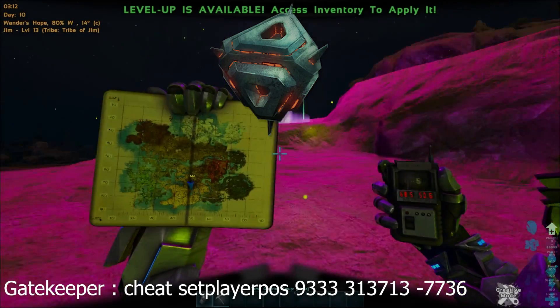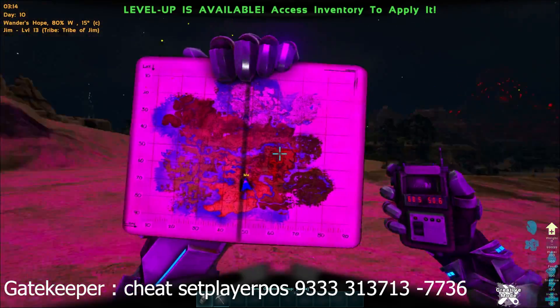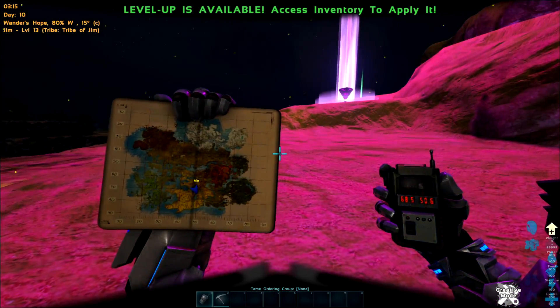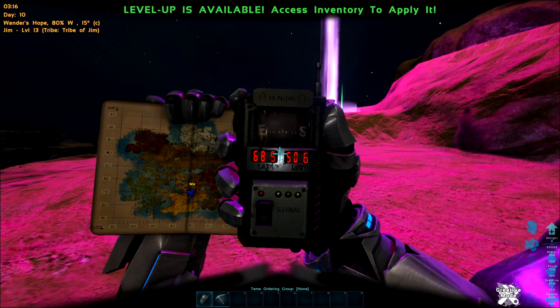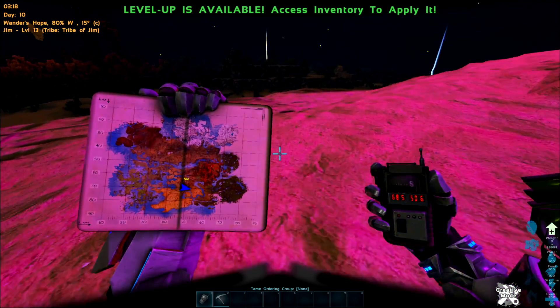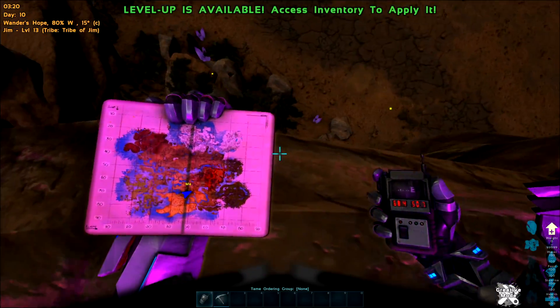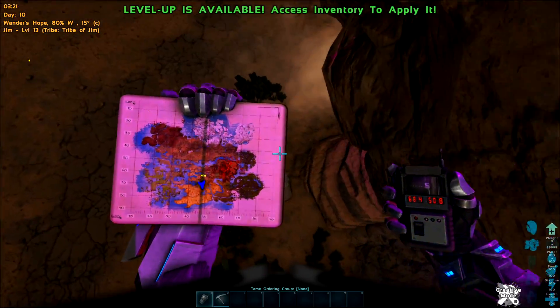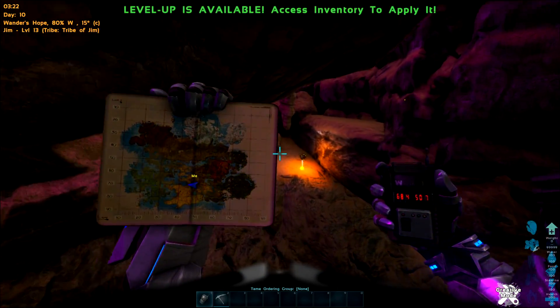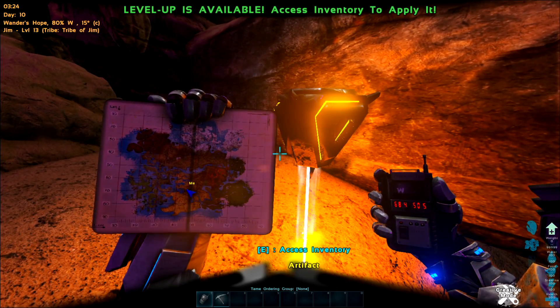Artifact of the Gatekeeper — we are here on the map, still in the desert, near a red drop. We are at 68.5 by 50.6. It's just over the edge — you just drop off or fly off and it's literally right under there. There we go, that's that one.